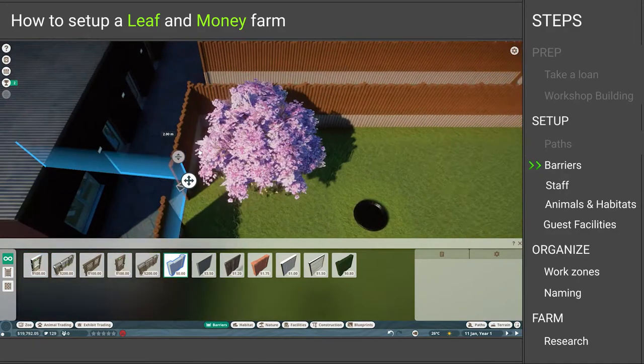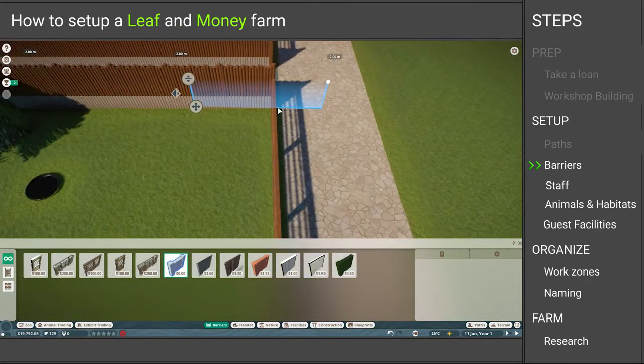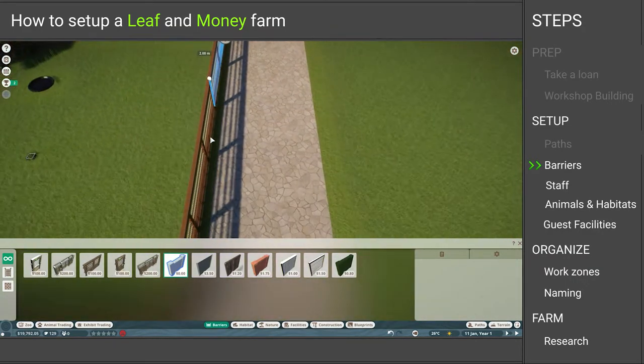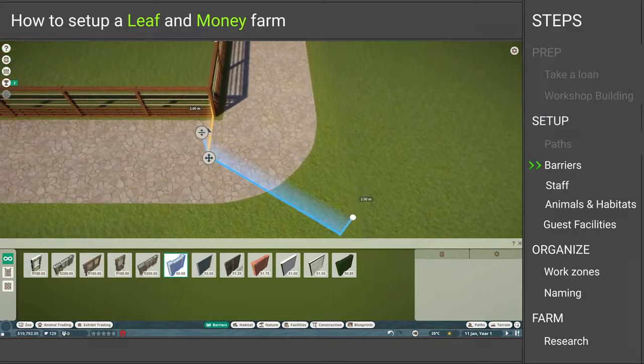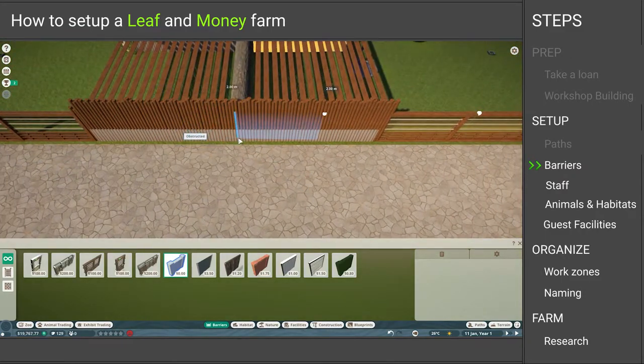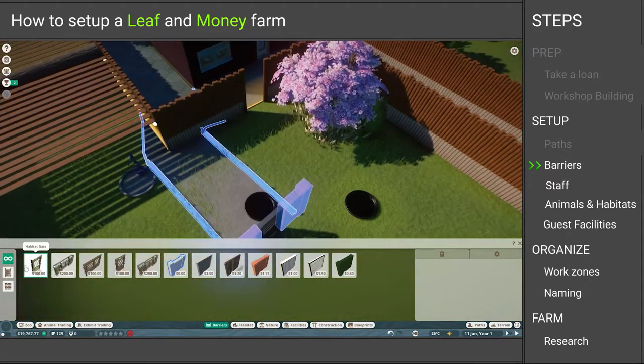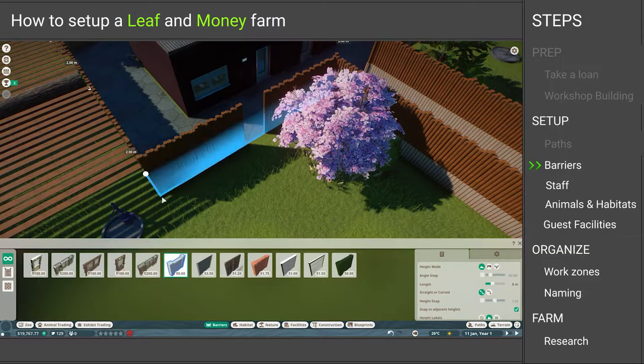Next on the list is to place the barriers. We use non-barriers because I provide fences already with this blueprint, but if you build your own you can use whatever you want. When you're done with the fence, you only have to place the entrance. It can be a little tricky so you may have to move the fence around a little bit. Just try to place the door in between the gaps I left so that the animals can't escape.